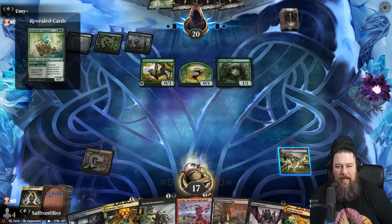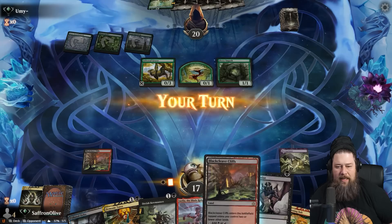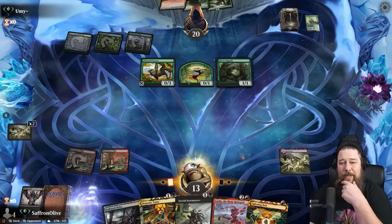They're gonna get some Necro hate — I didn't know that was a card people played. Stromkirk Vanguard actually kind of good here. I guess we can still Thoughtseize it. Let's untap, play the Fastland, Thoughtseize to defend the Necro. Our opponent needs two more mana — once they get it their hand is going to pop off.